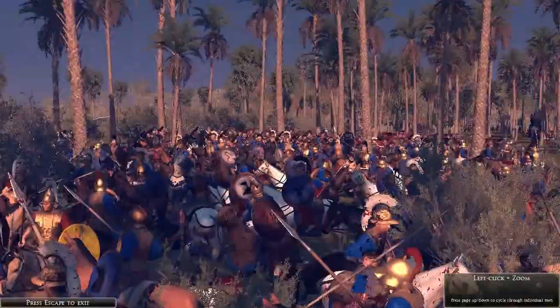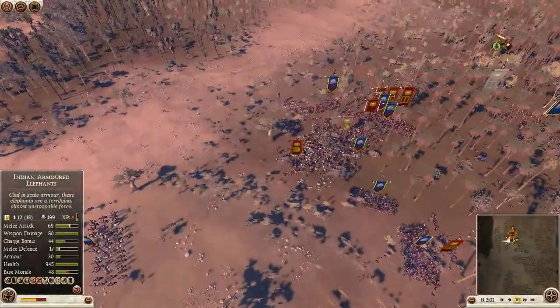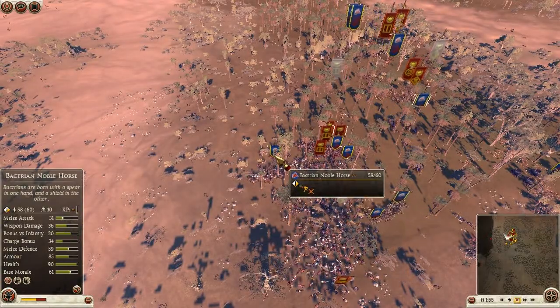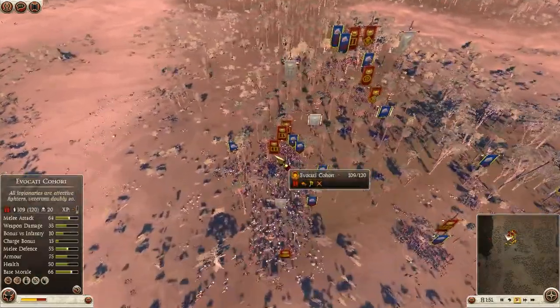Just a nice close-up for you. My Bactrian Horse — as you can see — will beat these cavalry in the grind eventually. But they're actually better used against infantry, because they've got that 20 bonus versus infantry. Whereas Shock Cavalry has the bonus versus large targets or other cavalry types. I do get his general starting to route here.